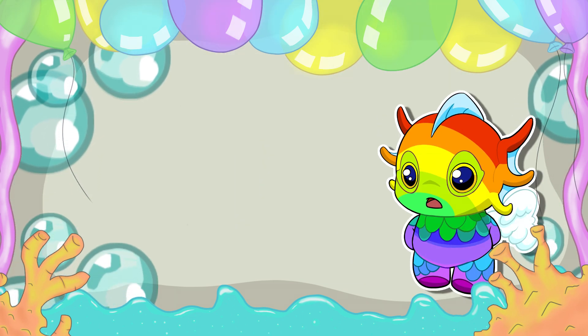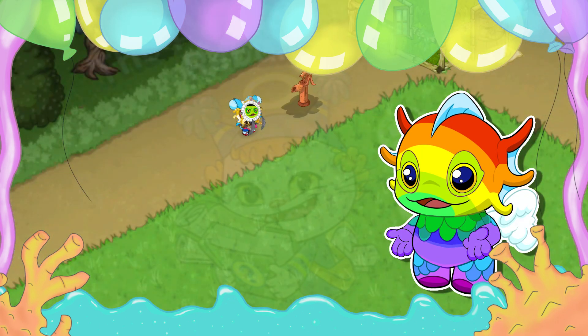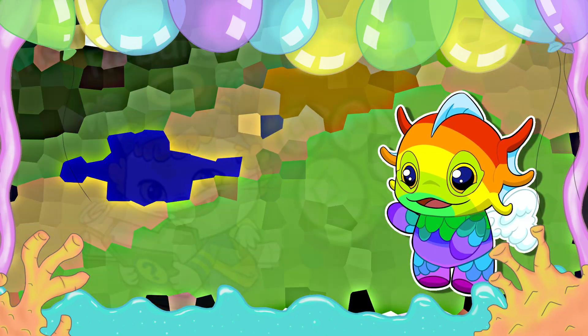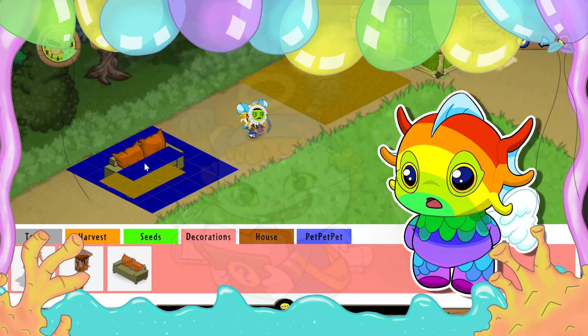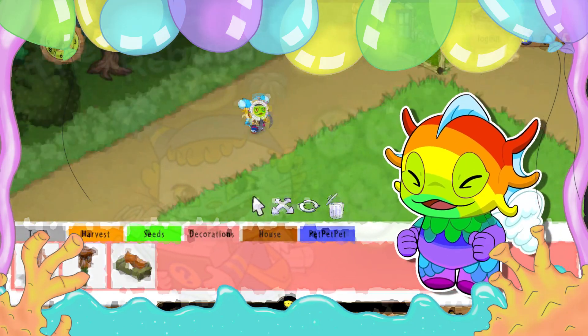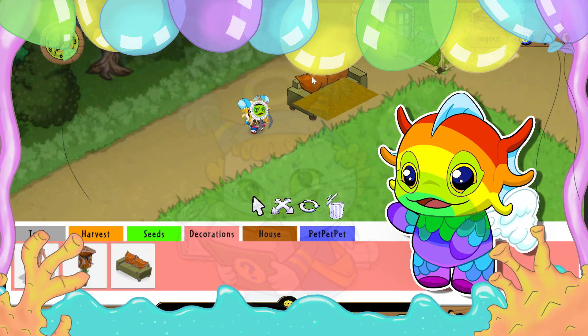Due to inactivity from other dev members because of life responsibilities, the rest of the updates will be Nakoto's work. You all saw a little sneak peek in the previous video, but Nakoto developed early versions of the furniture placement system. Currently you can place, rotate, remove, and even stack furniture on top of each other. Nakoto is very proud of his work, which you can see on screen here.